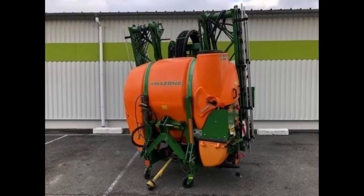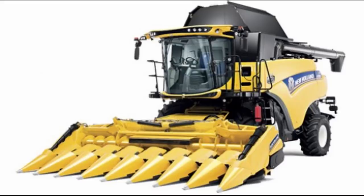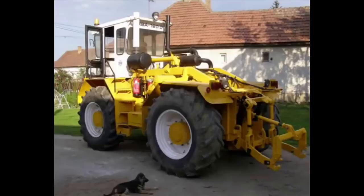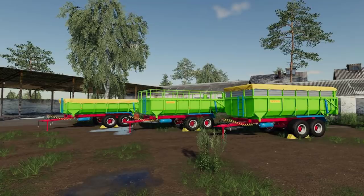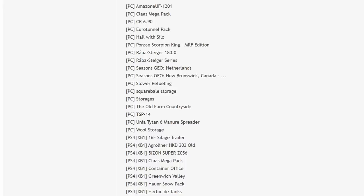In testing on the PC side we have: the Amazon UF 1201, Class Mega Pack CR 690, Euro Tunnel Pack, Haul with Silo, Ponzi Scorpion King MRF Edition, Raba Stager 180, Raba Stager Series, Seasons Geo for Netherlands and New Brunswick Canada, Slower Refueling, Square Bale Storage, Storages, Old Farm Countryside which is just out, TSP14, Una Titan 6 Manure Spreader, and Wool Storage.